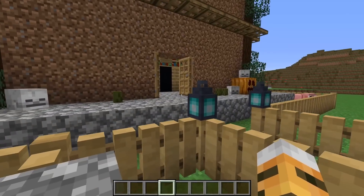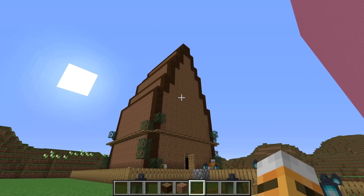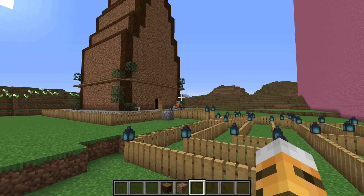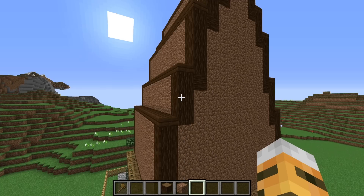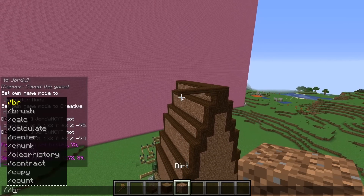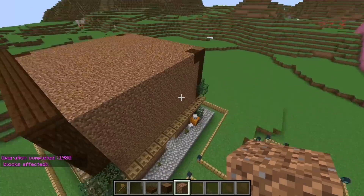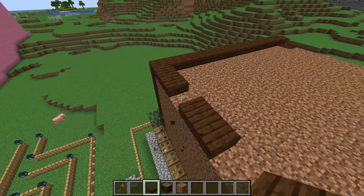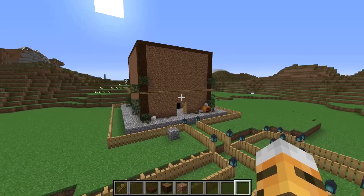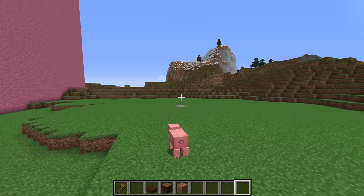We select this point and that point, and use the command slash set air to make his base super flat. That looks so funny! We fix the slabs to make it come around so it doesn't look super bad. Jordy's haunted house is now a cube — looks way less scary. Now let's go back to the trap to check on Jordy. Wait, did Jordy escape? Where did Jordy go? Oh no — Jordy probably escaped and is now messing with my build. This is not good.